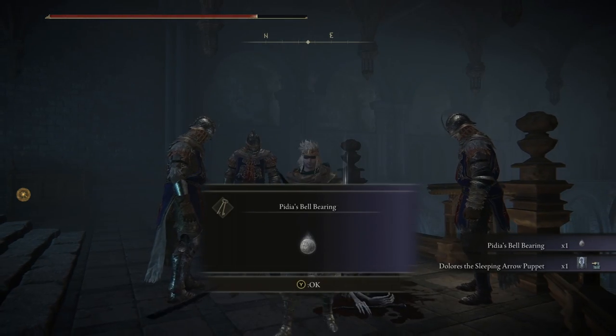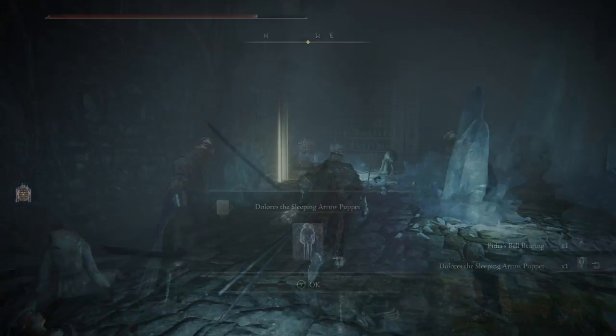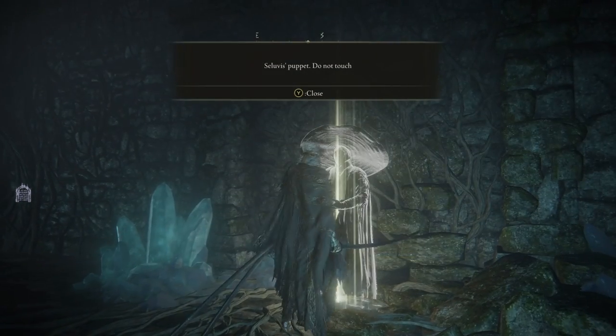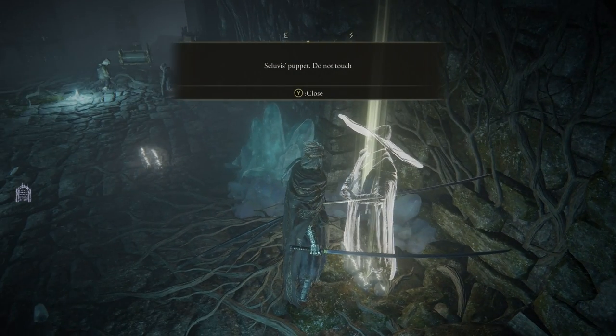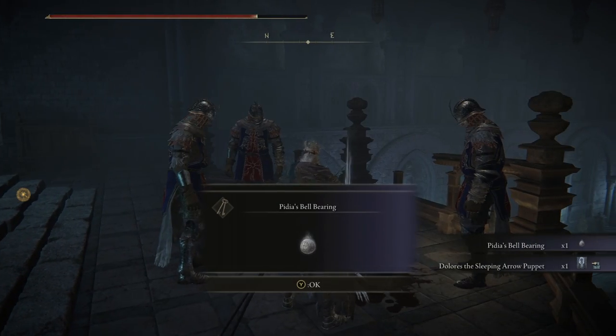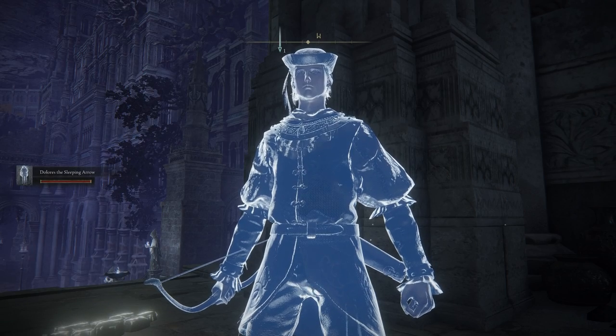I have a little theory: I think Pidia might actually be Selivus, and that Selivus was really a puppet. You find a note in the underground secret room of Selivus's tower stating 'this is his puppet — this is the Selivus puppet, hands off.' And apparently Pidia is also a puppeteer? Maybe coincidental, but this is Elden Ring — I don't think anything is coincidental. Either way, you now have Dolores the Sleeping Arrow.